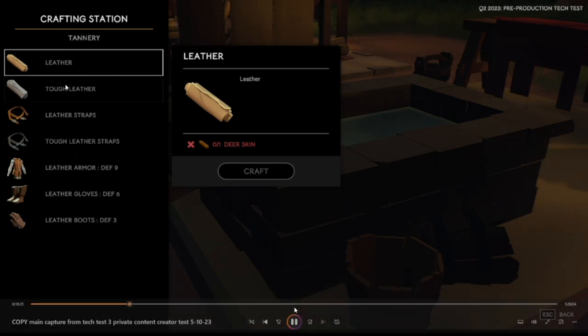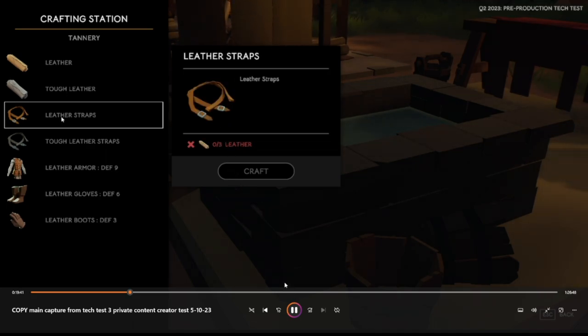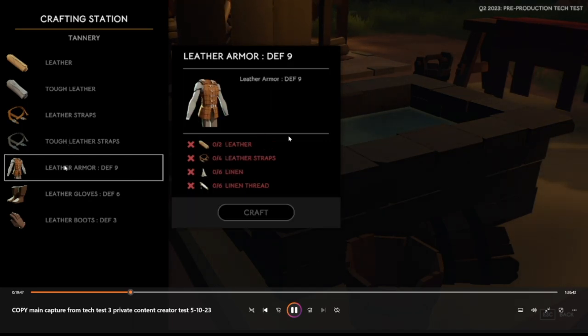Leather takes a deer skin, tough leather takes a wolf skin, leather straps take the previous components, and that all goes into the leather armor. Just like the bow, you'll have a combination of different stations — you're going to need the clothiary for linen and the tannery for leather parts. So you'll have to run to different stations to put it all together.